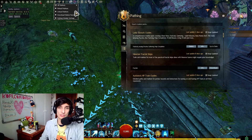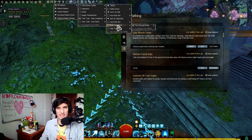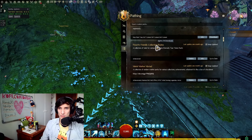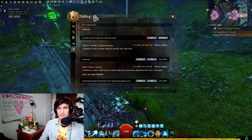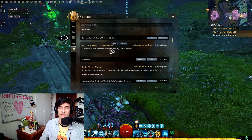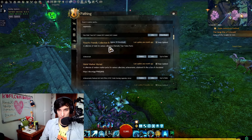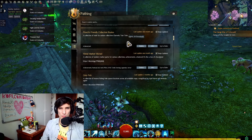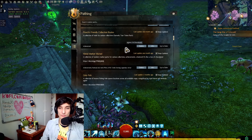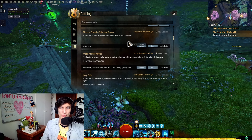All of them have different categories inside and you can pick and enable only the ones you actually want to use. Flute's Friendly Collection Groups is very, very cool — it covers collections that are kind of hard to find in the game, so you don't have to go to the wiki. Similarly, Metal Marker Murad is another collection pack. I usually have both collection packs installed, just in case a path exists in one but not the other, so I might as well have both together.